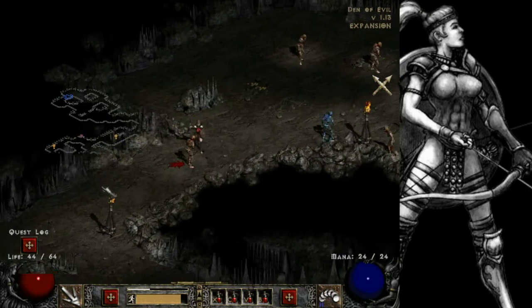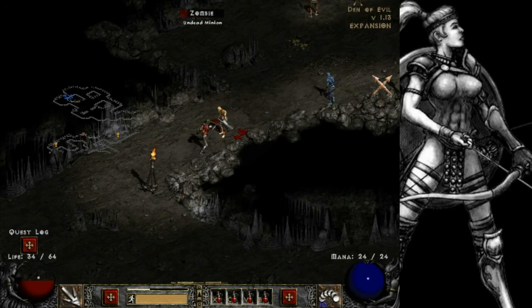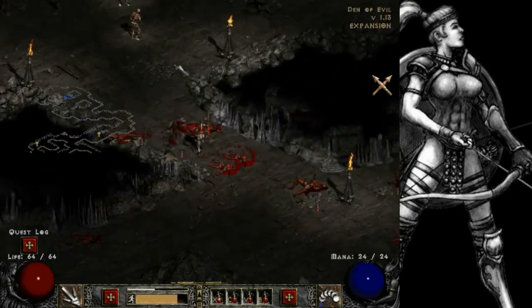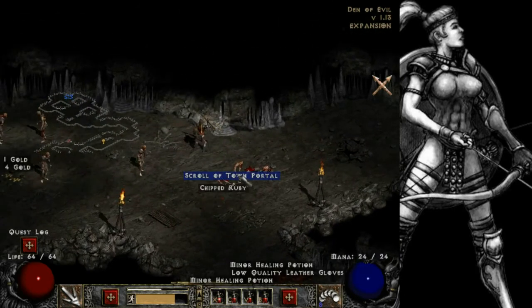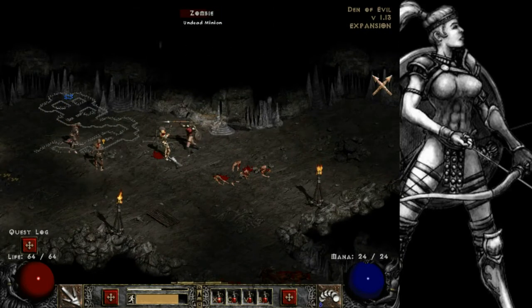I took a lot of damage there. We're going to try and single out each one of these minions - they move really slow and you don't take aggro from them all that easily. I'll go ahead and use a potion just in case. That's Corpse Fire there. We're going to try to avoid Corpse Fire and take down the minions one at a time, then leave Corpse Fire for last. Oh, a chipped ruby - that will come in super handy, we'll socket that into our bow most likely.